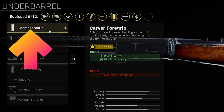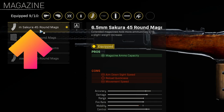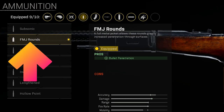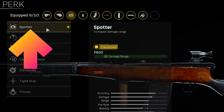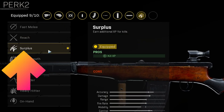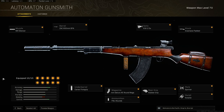For the underbarrel, we are taking the Carver Foregrip for additional recoil control. For the magazine, take the 6.5mm Sakura 45-round mag for a larger magazine size. For the ammo type, we're still taking FMJ rounds for increased bullet penetration. For the rear grip, take the Rubber Grip for additional recoil control. For perk 1, we'll be running Spotter for additional damage range. And for perk 2, take Surplus for additional weapon XP whilst using this gun to unlock attachments at a much faster rate. The full build can be found on the screen now.